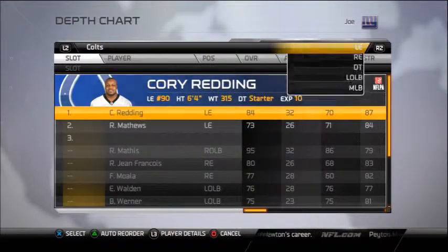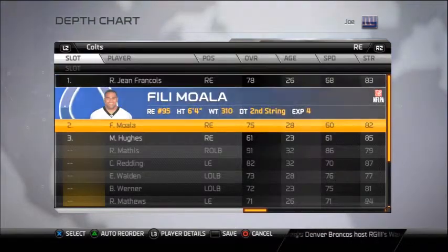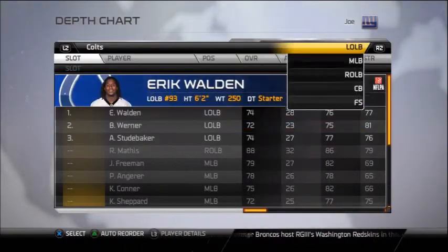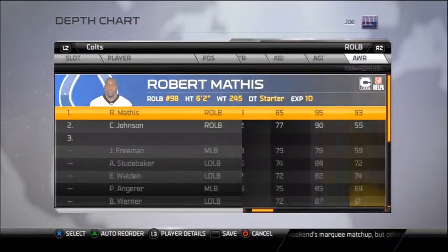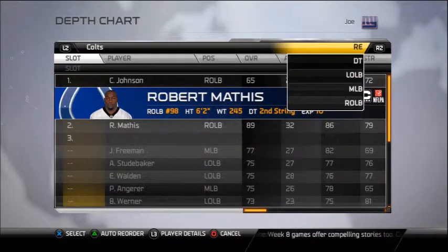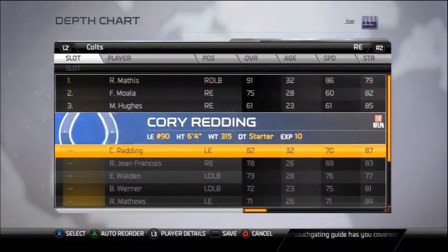At left end, we've got Corey Redding. At right end, we've got Rican Jean Franzois. But here's the big deal: if you play a four-down lineman defense, make sure you put Robert Mathis as a right end. He can also somehow penetrate in a 3-4. What I usually do is put Robert Mathis as right end and take out Jean Franzois, because I don't feel like that guy can get in there. I put Mathis all the time.